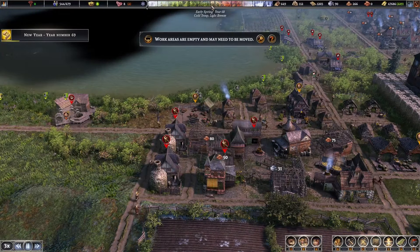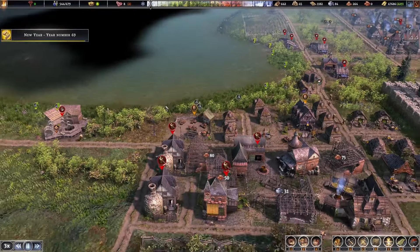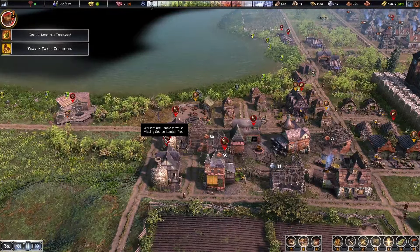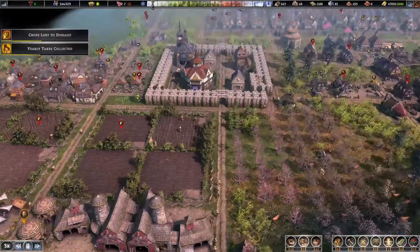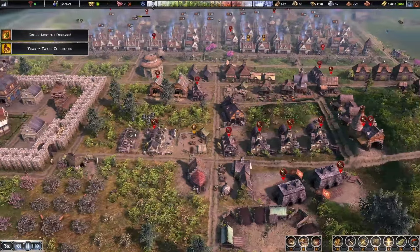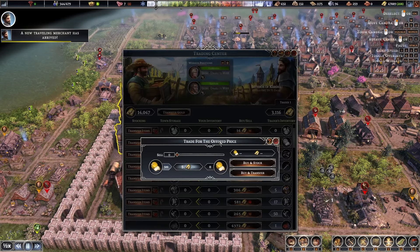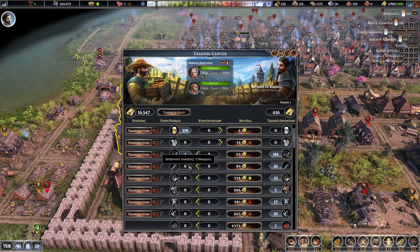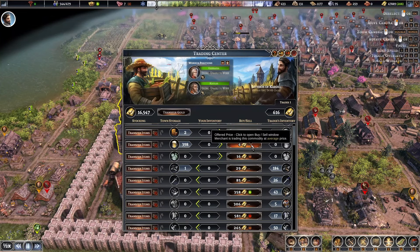It's a new year — year 68 or 69, the game can't decide. We might be in trouble. We're out of flour and we can't get flour because these buildings are out of tools. Everything is running out of heavy tools. There's a merchant here with heavy tools! We're gonna buy a metric ton of them. I wish there was a list of exactly how many heavy tools we need. We could sell a lot of stuff to him — let's sell 2,000 gold worth of cheese first. The price on the heavy tools is very high.